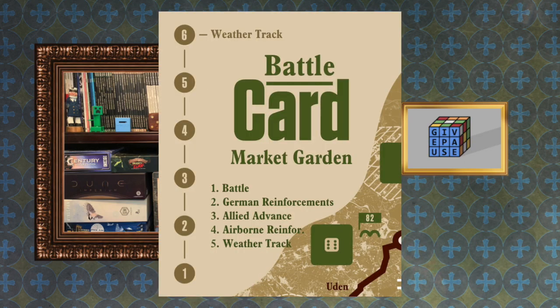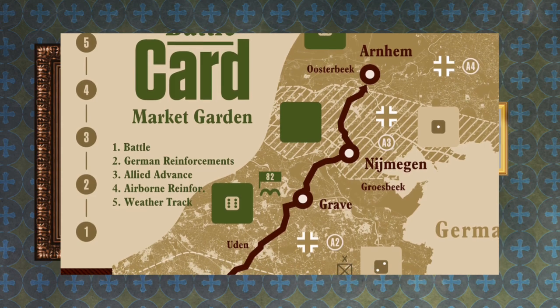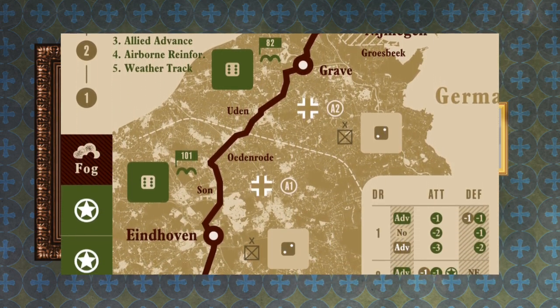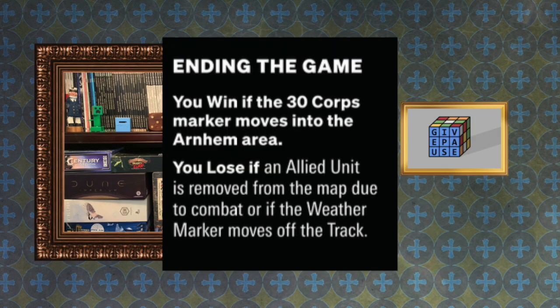The five actions are: battle, German reinforcements, allied advance, airborne reinforcements, and the weather track, which is also the turn marker. For victory conditions: you win if the 30 Corps marker moves into the Arnhem area — the most northern of the four areas — and 30 Corps starts down in a larger Belgium area, so it needs to travel all the way up to win. You lose if an allied unit is removed from the map due to combat, or if the weather marker moves off the track. If you're on the one space at the bottom and it has to move, too much time has elapsed and you lose.